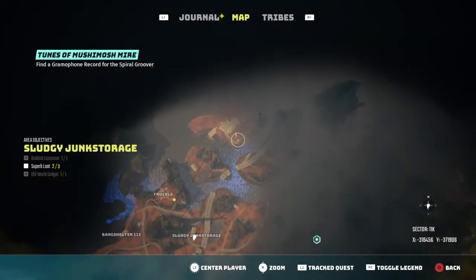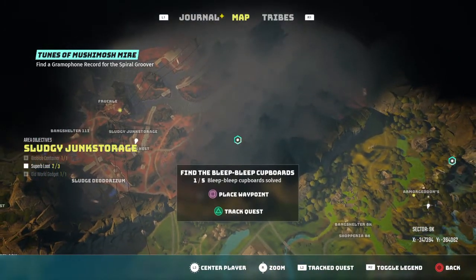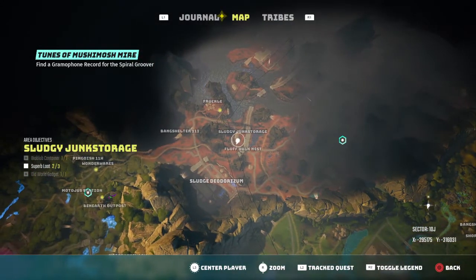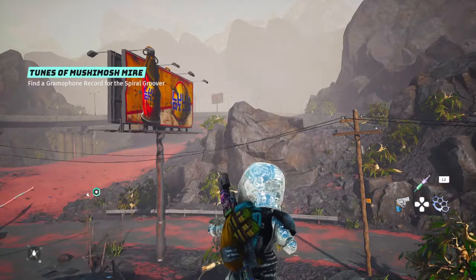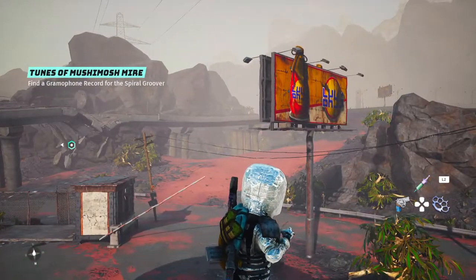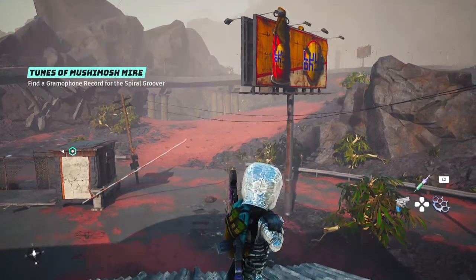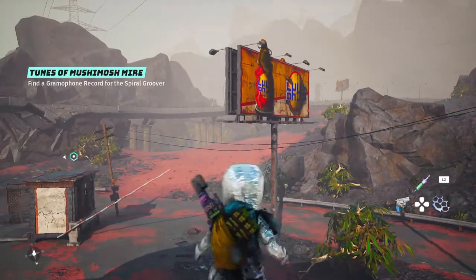Do Sal's quest, then you can get a trunk from him that will let you fly for a certain period. You'll be able to go from that cliff over to the billboard and get the last bit of loot.